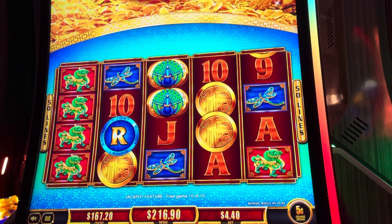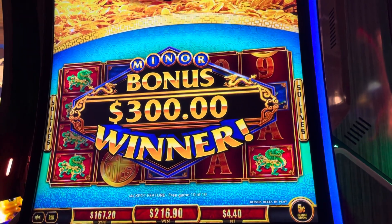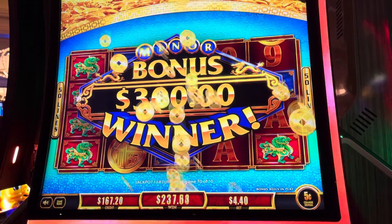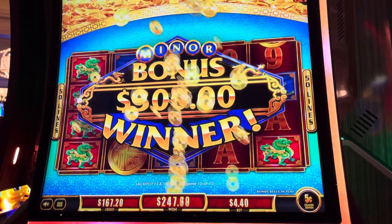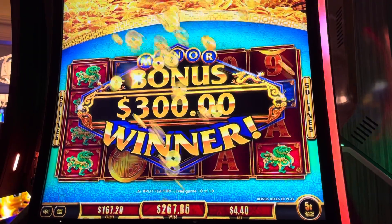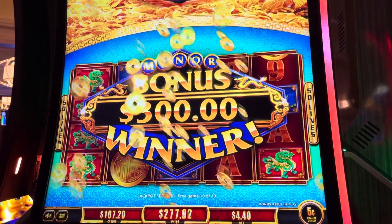There's a minor — $300. That's a nice little hit there. We still have three coins left. We tried to get the major, so we want to see an M or two red letters for the grand — an A and a D.